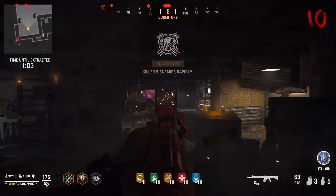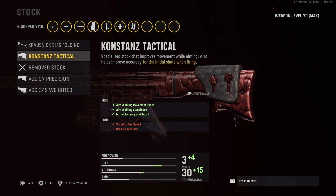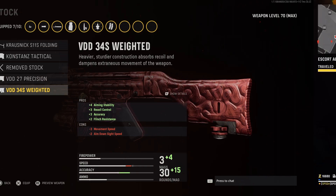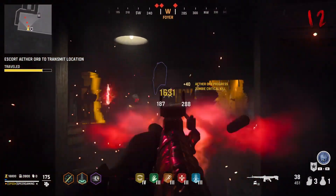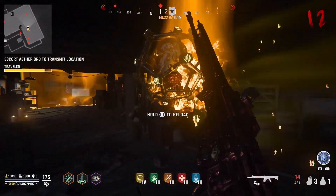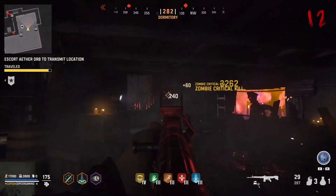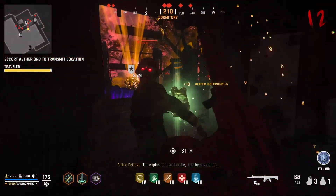Looking at all the stocks you can get for the STG-44, we have the Krosnick S11S Folding, the Constance Tactical Removed Stock, VDD-27 Precision, or the VDD-34S Weighted. Most of these are going to affect your movement speed, aim-down-sights walking speed, sprint-to-fire time, aim-down-sights time, recoil, and hip-fire accuracy. We're going to go with the Constance Tactical, which gives us a decrease to sprint-to-fire time and hip-fire accuracy, but an increase to ADS walking speed, vertical and horizontal recoil, and idle sway control.